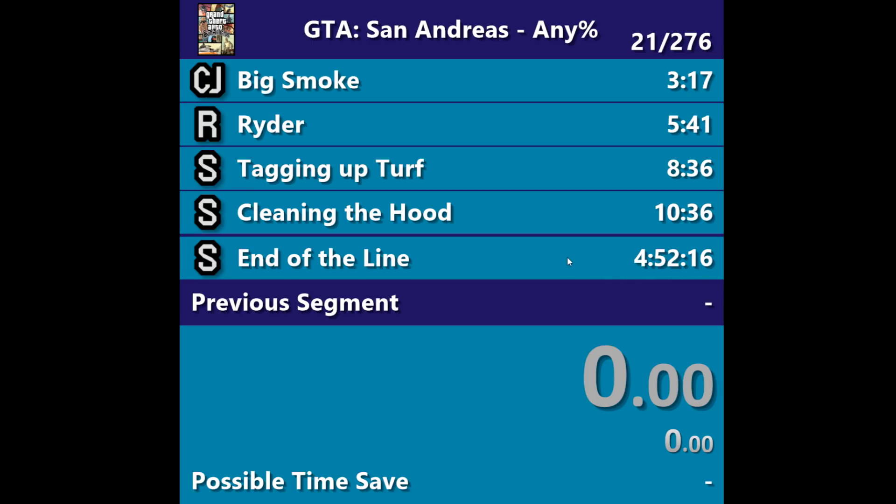That's how long my best single real-time attack run of Any% San Andreas took me — we compare against that. In that run, Big Smoke took me 3 minutes and 17 seconds. There are other times where I've completed Big Smoke faster or slower, but in this run it was 3:17. Each time shown is when I completed that specific mission in this PB run — it's only in this PB run, not my best ever or anything like that.